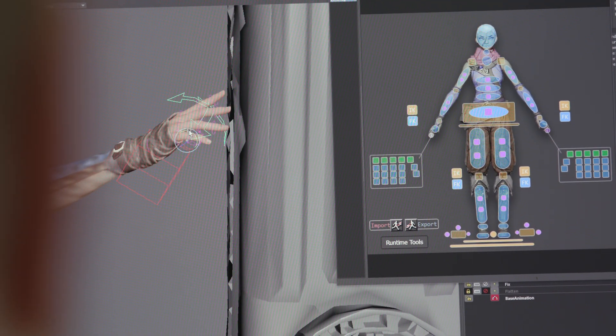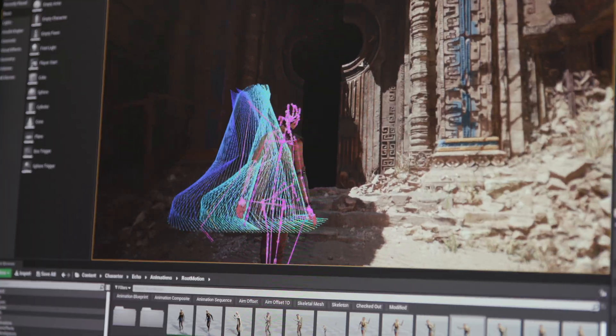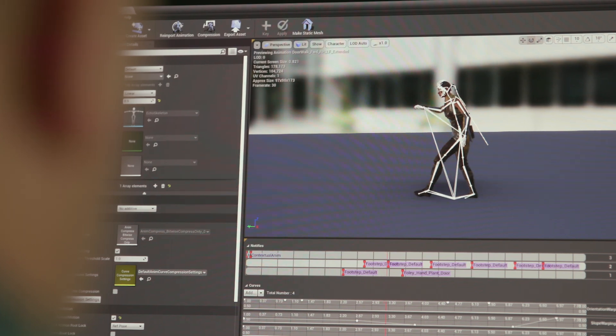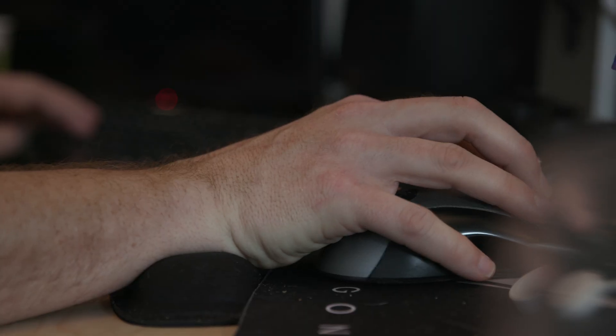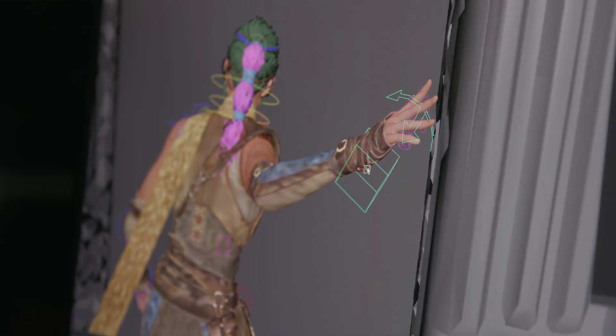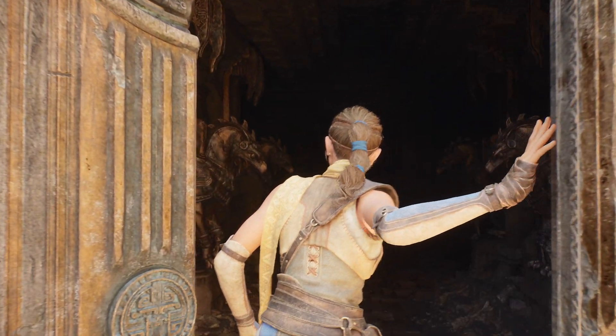The way contextual animation works in these environments is we want the character to interact and be a part of the environment. We're starting off with photogrammetry assets, and in the past animation systems could count on things like grid systems and flat surfaces. We had this very organic environment to work with, and our big goal was to have the character interact organically with these assets, so we had to do a lot of animation manipulation and warping to get that to work. The animation aligns with the world, it's believable, and it didn't require the animator to make a lot of content to make that happen.